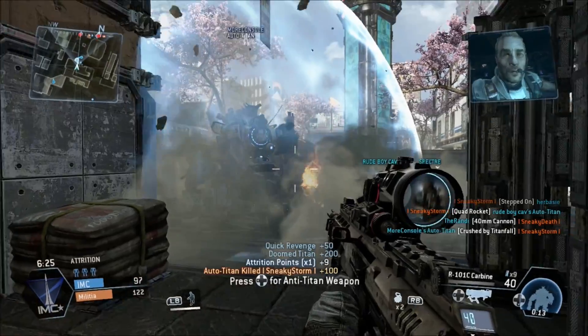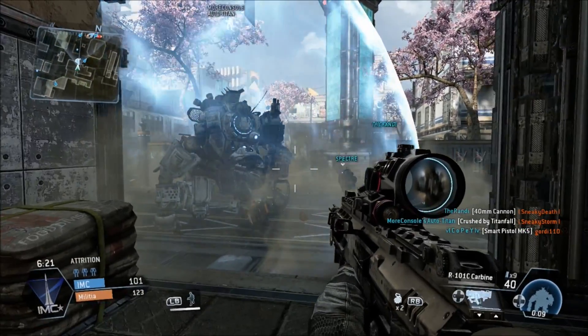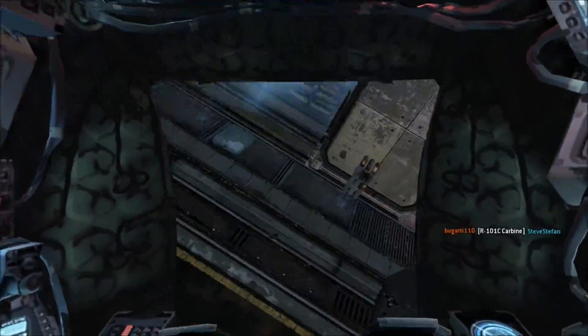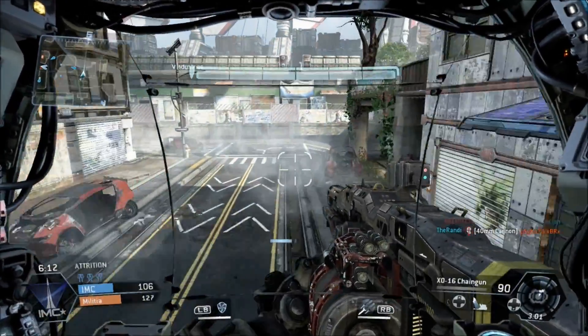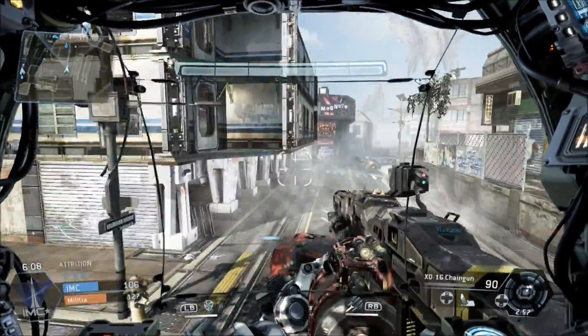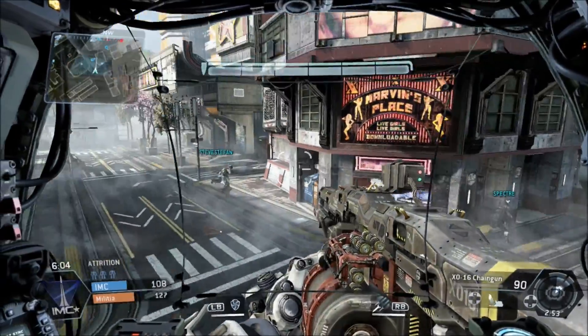Let's get a Titan in here. I just dropped my Titan onto another Titan by complete accident — that's sweet. That was just through sheer luck, but you can actually do that. You can drop your Titan onto another Titan and mess them up, like I just did there, which is quite fun.